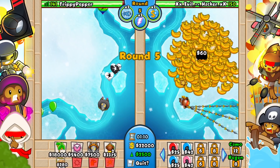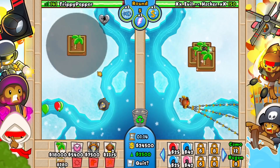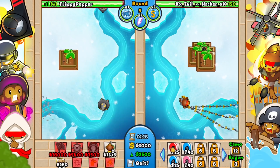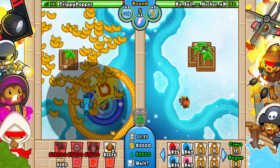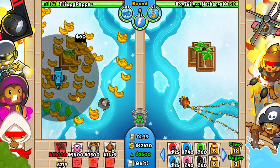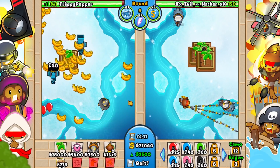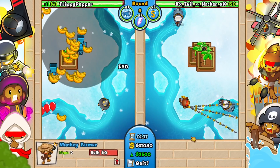They're sending me regen rainbows on round four — spaced regen rainbows. It's not too hard; I do have camo detection. Let me put a farm down because he's making a lot of money. But wait — why is the farmer a balloon chipper? Why is my farmer a balloon chipper?!